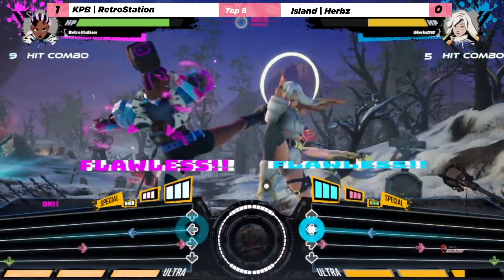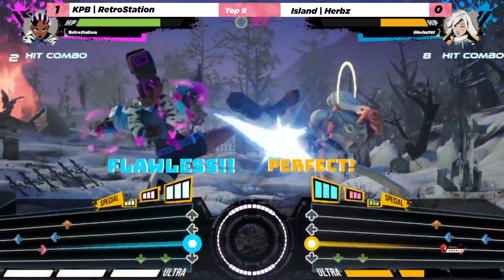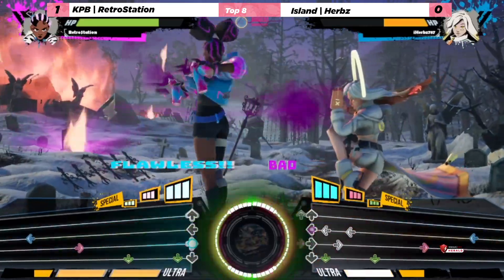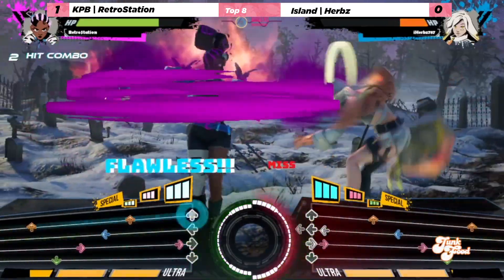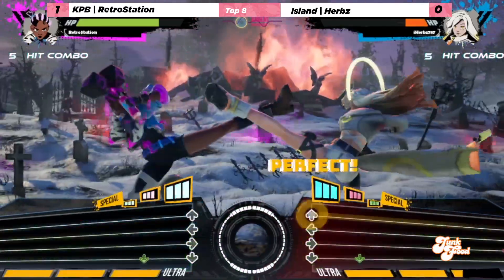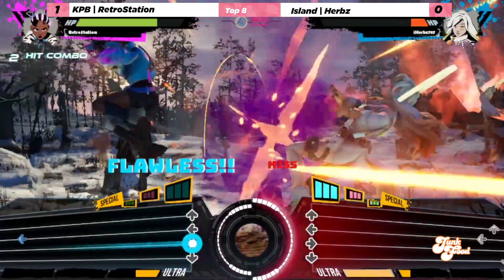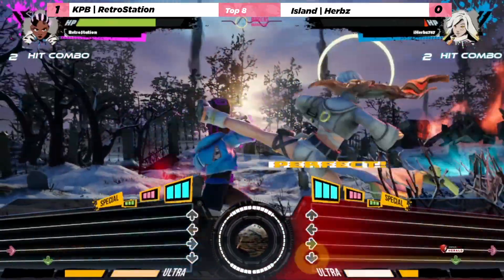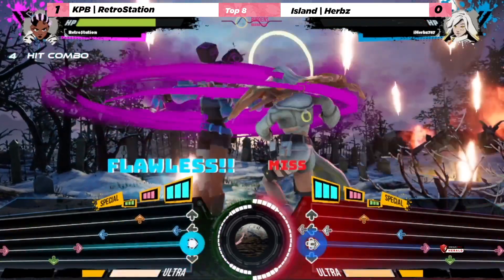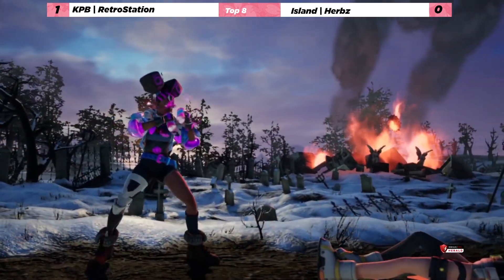Earps achieves some of the special moves — I believe that is her level one special. Rosetta able to actually save quite a hard range of notes. Earps losing health with a cocky play. Here goes the ultra-bar — but it was reversed. Earps not looking too good, getting caught in the combo. There goes — RetroStation up 2-0 against Earps.